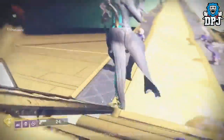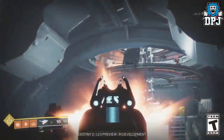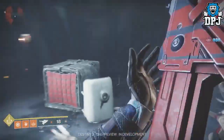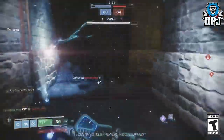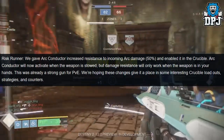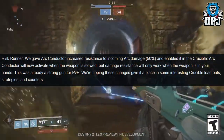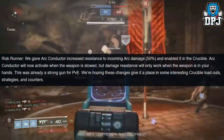Moving on to exotic weapon changes — I posted a video on exotic weapon changes a few days back, which if you missed there are some amazing changes being made. But the changes we speak of today are recent announcements. Here is what's happening to the Risk Runner, the exotic energy SMG. In the words of Bungie: Risk Runner — we gave Arc Conductor increased resistance to incoming arc damage, 50%, and enabled it in the Crucible. Arc Conductor will now activate when the weapon is drawn, but damage resistance will only work when the weapon is in your hands. This was already a strong gun for PvE — we're hoping these changes give it a place in some interesting Crucible loadouts, strategies, and counters.